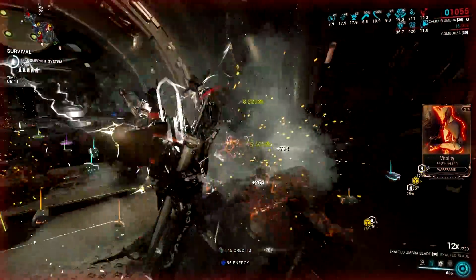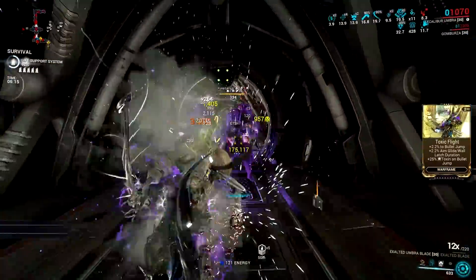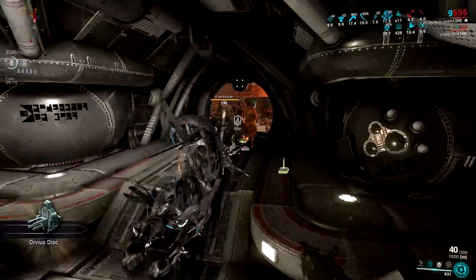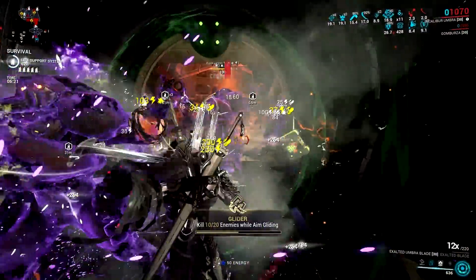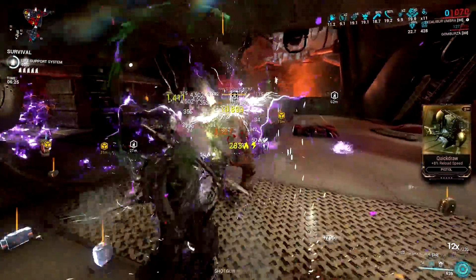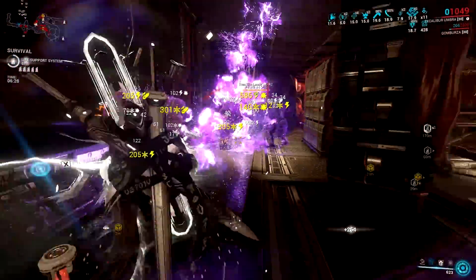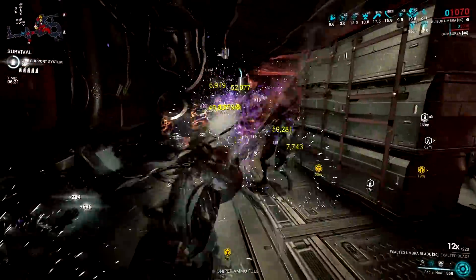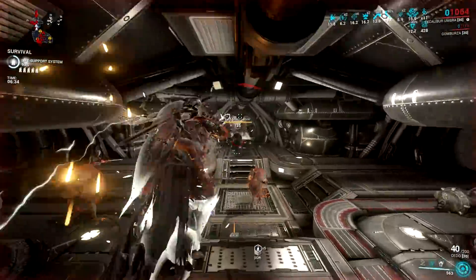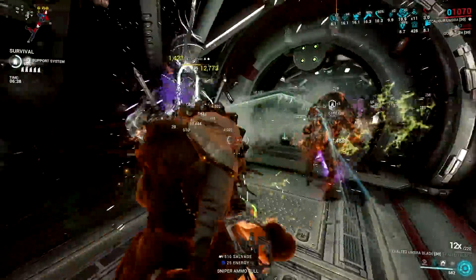First of all, Slash Dash is great in terms of utility, movement, and survivability. It gives you brief invulnerability per slash, and you can pair it with a Healing Return setup to replenish your health. It's also a great movement tool, and it allows you to dash a far distance given that you mod for lots of range. The best part is it has an augment called Surging Dash that allows you to gain combo count fast. You can use this to maintain max combo and increase the damage of your Exalted Blade.